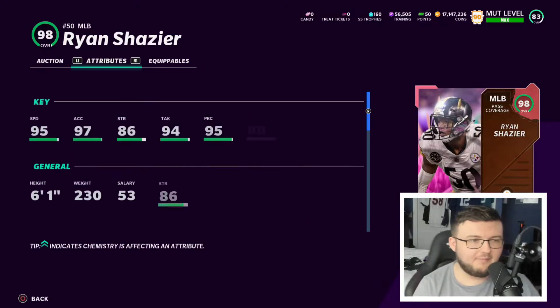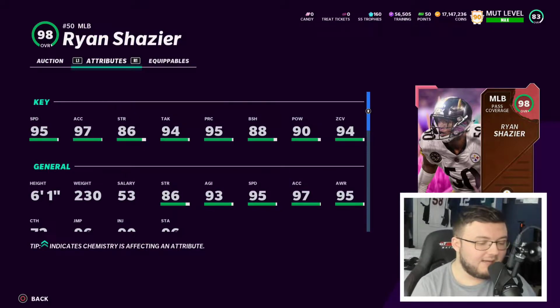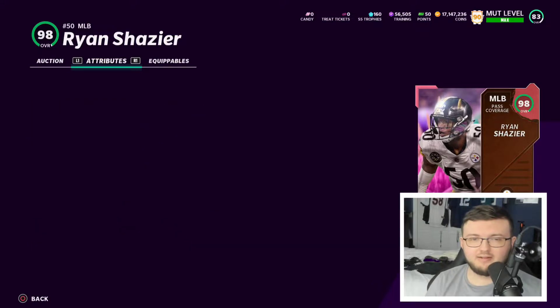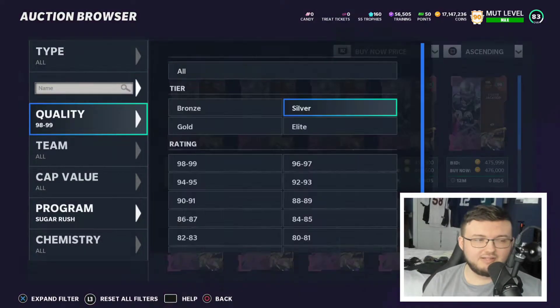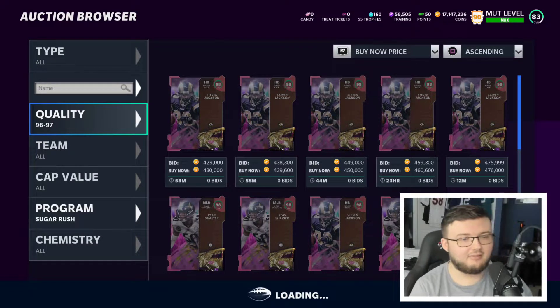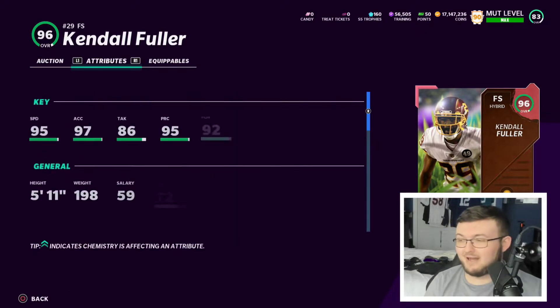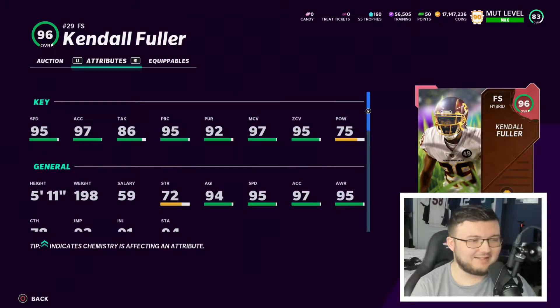Ryan Shazier — I love the card but I can't really use it too much because he's a linebacker, and linebackers don't get the same animations as safeties. It just takes away from the card a little bit. If they somehow put him out of position at safety I feel like he'd be a lot better in terms of being reusable.